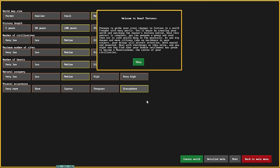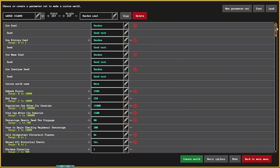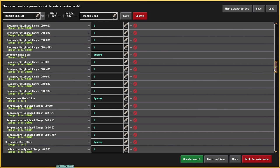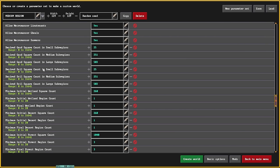Let's dive in. The first thing you're going to do is click 'Create New World', then click on 'Detailed Mode', and we're going to scroll down to some things that we need to talk about regarding what these settings mean. For all these test videos I use the medium region, which is 129 by 129, and we're going to scroll more or less two-thirds of the way down until we find these settings.